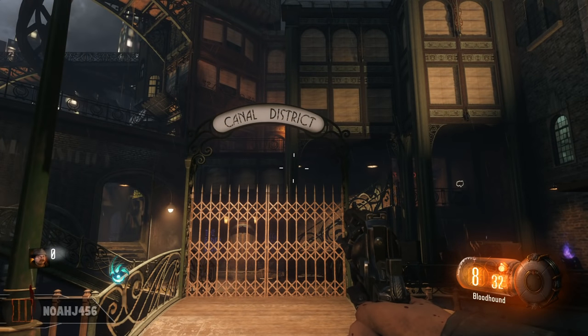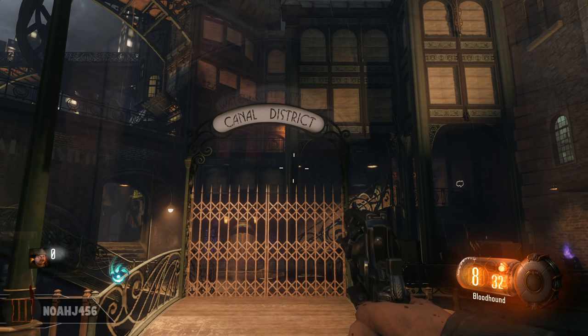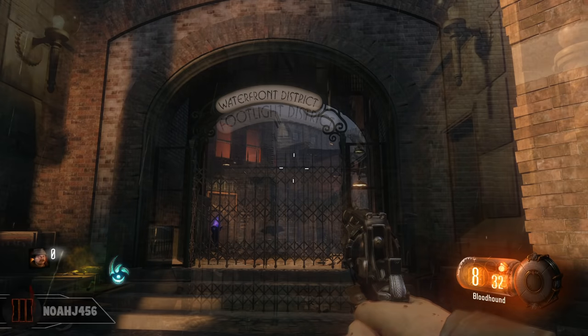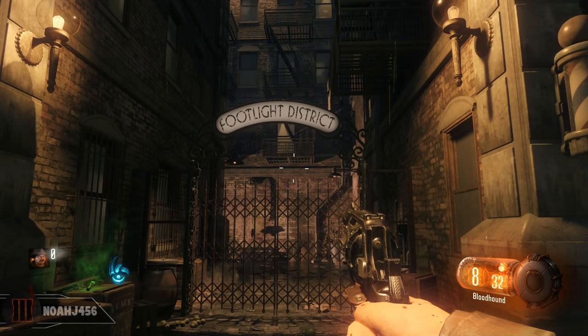The next one up is the Canal District, which goes with the Cop — so everything Cop-related will be through these gates. Now the next one up is the Waterfront District. Through these gates is everything Boxer, so the Boxer Ritual and the Boxer Item will all be inside of there. And last but not least, we have the Floodlight District, which is the Femme Fatale. Her item, her ritual location, and everything will be through these doors. So just keep that in mind — this will help you navigate around the map and learn it a lot quicker.